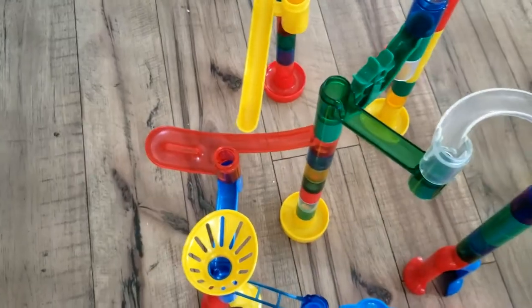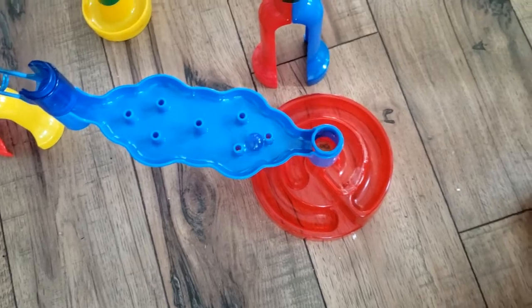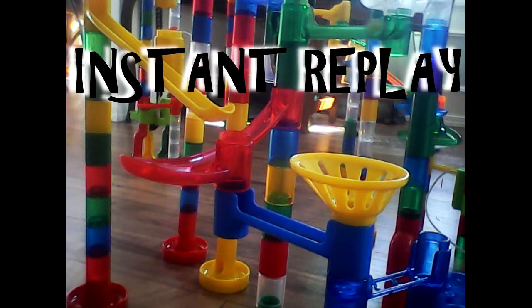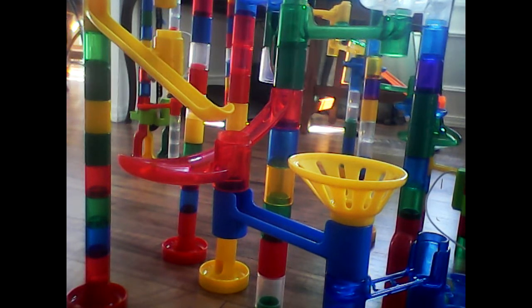Sunstorm takes Hairpin Way, Ocean Blue takes the jump and makes it — it's going to be close — and Sunstorm hangs on, followed by Ocean Blue, Hawkeye, and then Green Machine. In the replay, Ocean Blue makes that jump, making it kind of a challenge for Sunstorm, and there's Hawkeye and Green Machine running it up.